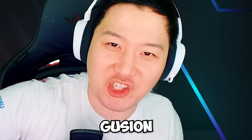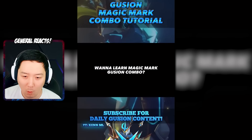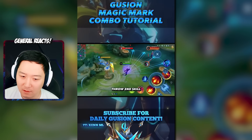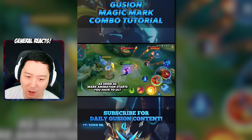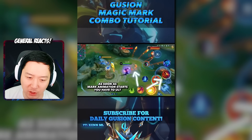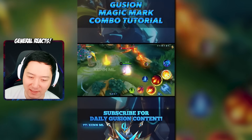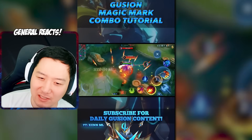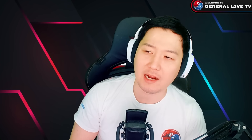First, check out this unstoppable Gushen magic mark combo tutorial. For the magic mark Gushen combo, throw your second skill just as the daggers are about to land, then use your mark. As soon as the mark animation starts, you have to alt — you have to be extremely fast. This is talking about that fast combo in Gushen.